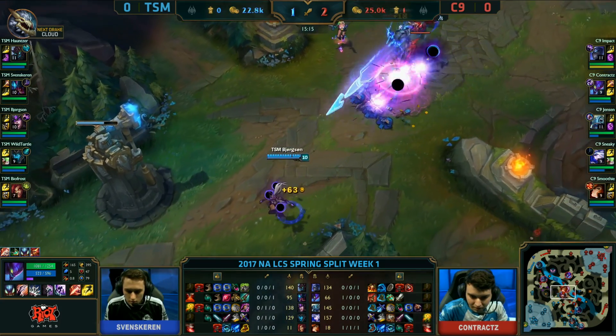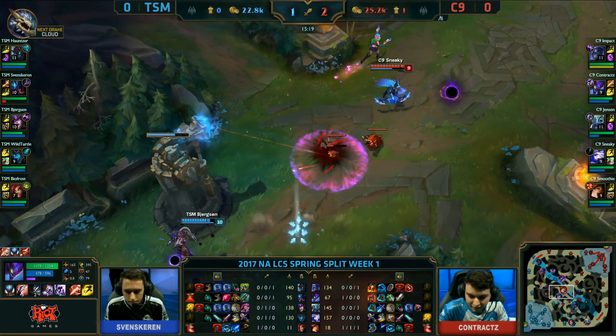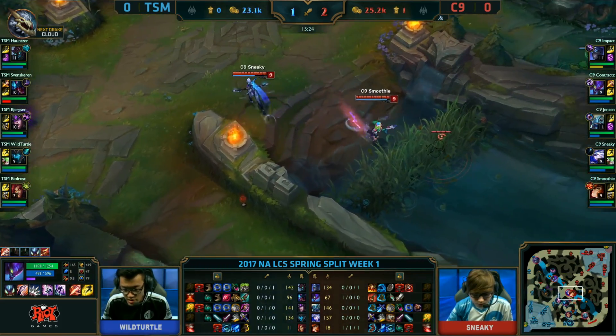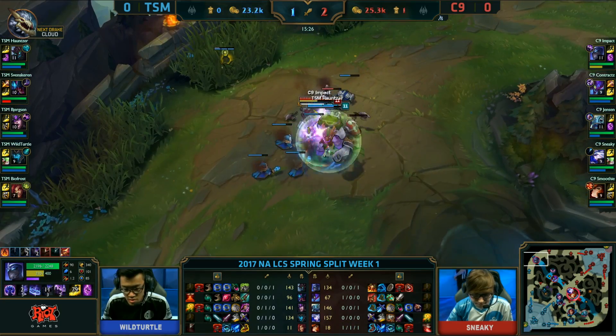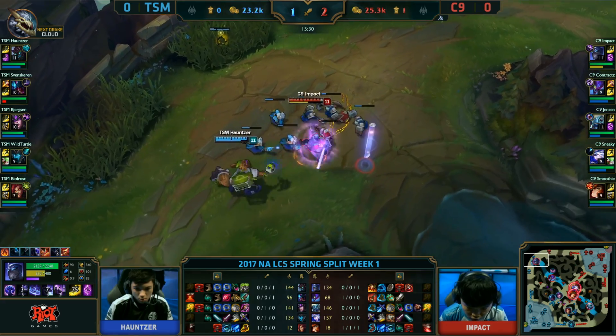Jensen right now is backing off because they have so many early wards. And Bjergsen is all on his own here, doing well defending this turret. He dodges the arrow, he still gets all the CS as well. Pretty good one-man defense there from Bjergsen, and while the rest of the team went for that attempted pick on...